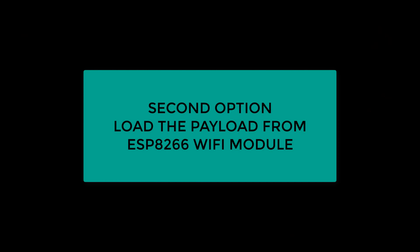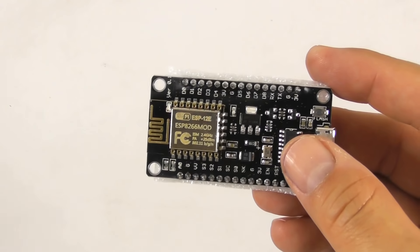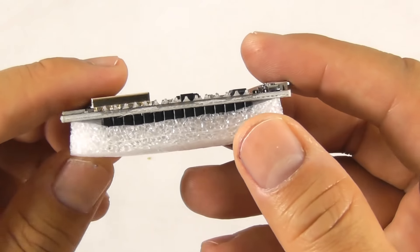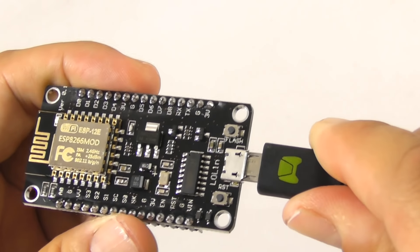Now we will try to use the second option. Go to this URL and download the file. Prepare an ESP8266 Wi-Fi module and connect it to your computer using a USB micro cable.